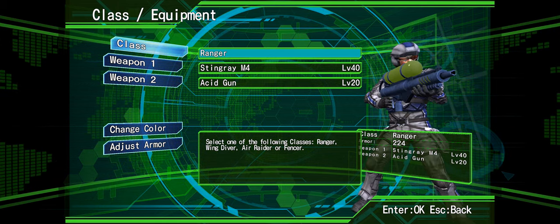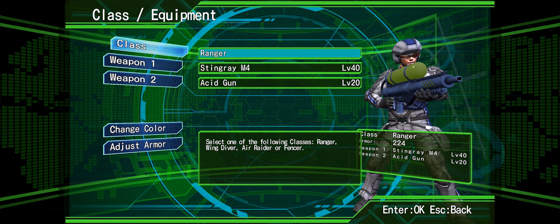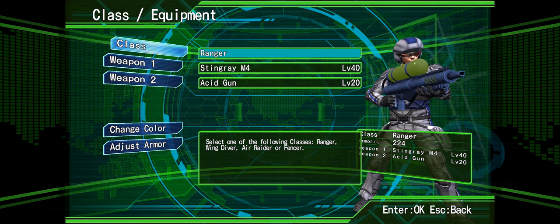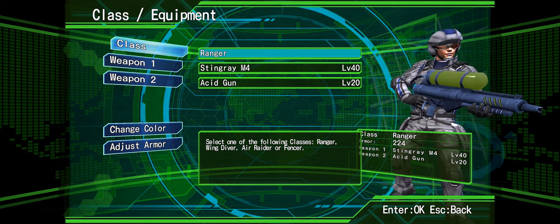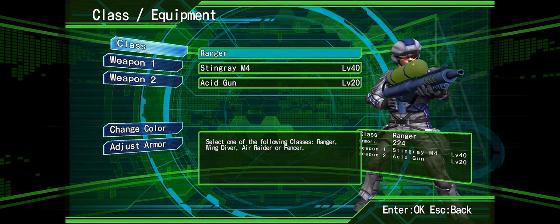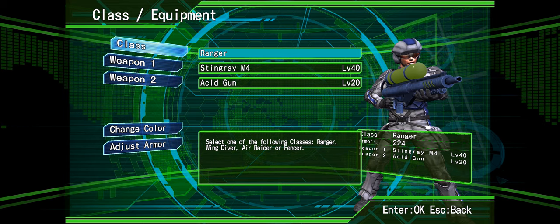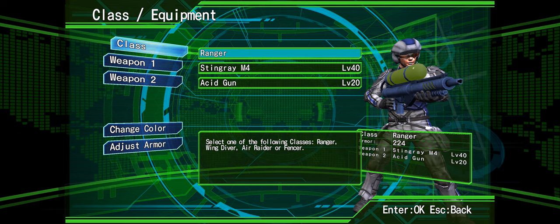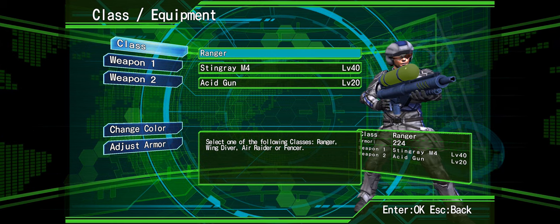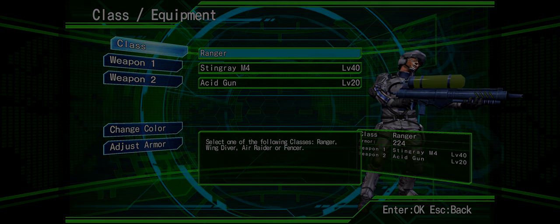We're gonna go with the Stingray M4 and the acid gun level 20, because that's one of the best weapons. The recording may have messed up just a little bit because I was using the arrow keys to navigate the menu, and the arrow key up is the key I use to stop and start recording. Well guys, thank you so much for watching this video. If you wanna see the next one, comment, like, subscribe — do what you need to do. Thank you guys so much for watching, and I'll see you in the next one. Goodbye.